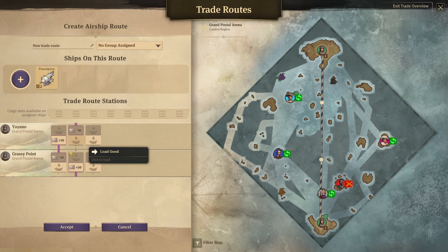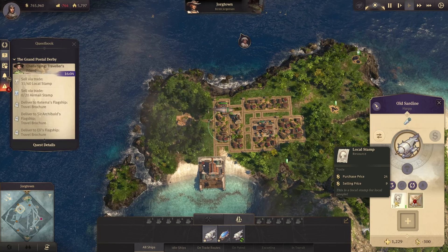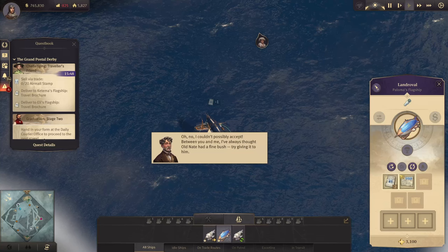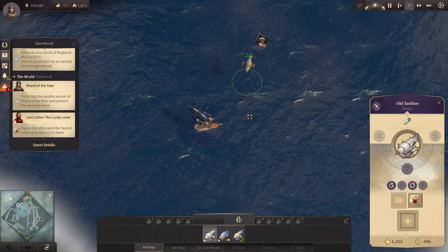Oh no — I forgot something. We need to make sure it doesn't go through the pirates, so we're going to move the route a bit to this side. That should be fine. We sell this over here, then go there. We need to first go to Katima for the travel brochure. Nobody wants this beer thing — then Katima, go there. Do you want this seal letter or not?